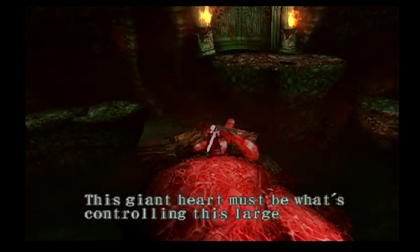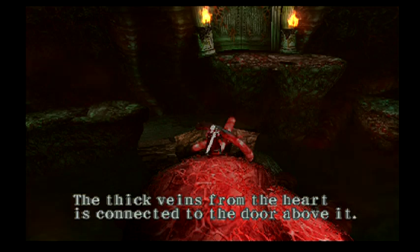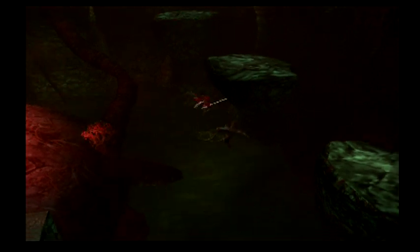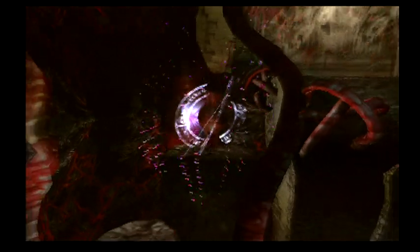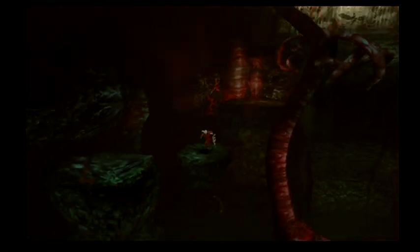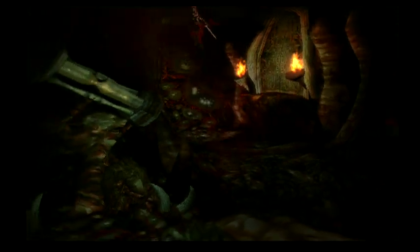This giant heart must be somewhat controlled with the larger living dungeon — the thick veins from the heart are connected to the door above. Okay, so that gives us the information we need but it doesn't tell us how we're supposed to get rid of it. Right here — smash this stupid vein. I like the living cave. I like how they kind of try to bring this back in Devil May Cry 3 — the whole idea of the cave being alive.